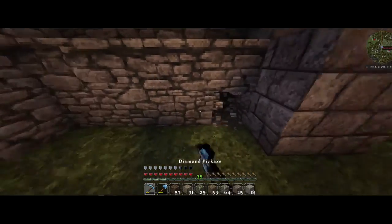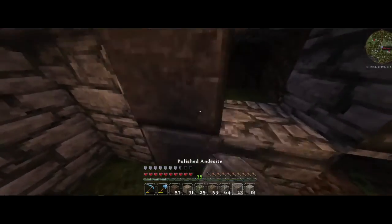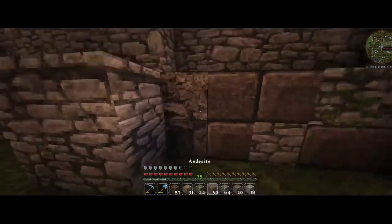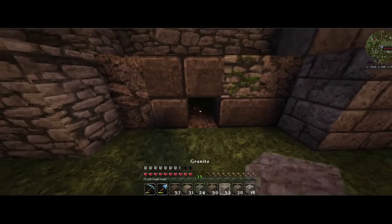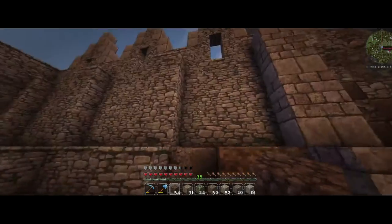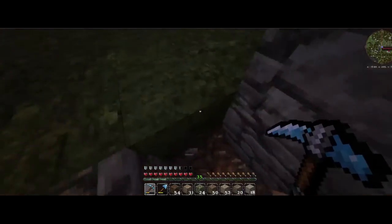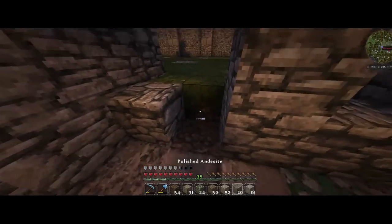We can start with this bottom area and again we're just kind of carrying it over as much as we can with our current resources, coming back later when we have more to fill it in. Throw a little moss stone in here to mix it up, some andesite, some granite right down here. The nice thing is I've been really out of cobblestone, so doing it this way I'm getting a lot of cobblestone back, which means I can start doing the masking of other areas. I'm trying to manage resources very well so I can keep the series consistent.